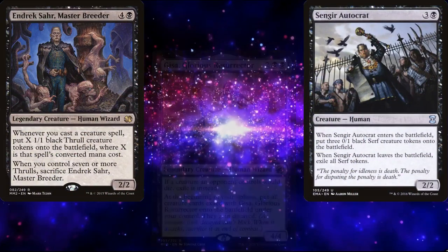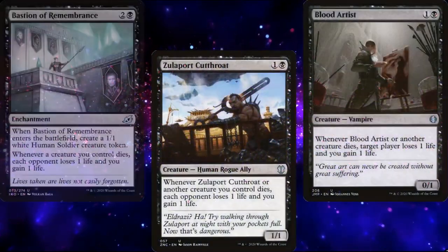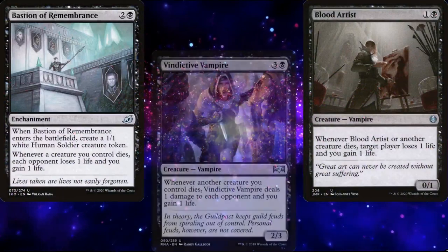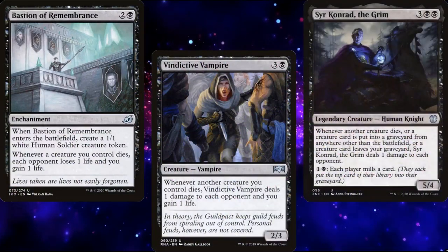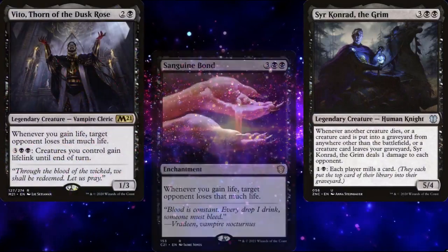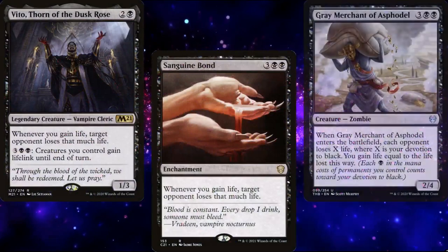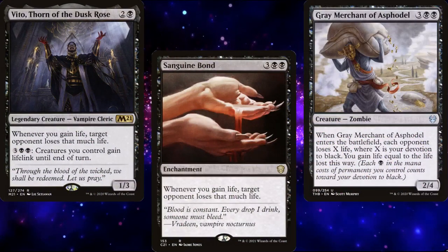Our Aristocrat payoffs include Zulaport Cutthroat, Blood Artist, Bastion of Remembrance, Vindictive Vampire, and Sir Konrad the Grim. Vito, Thorn of the Dusk Rose, and Sanguine Bond basically double up all of our Aristocrat triggers, and Gray Merchant of Asphodel can win us the game out of nowhere.